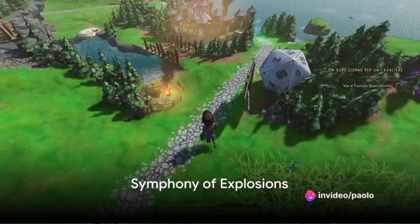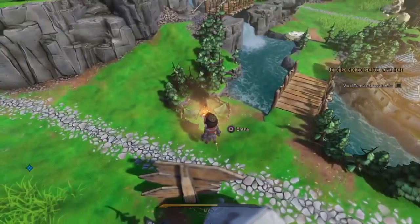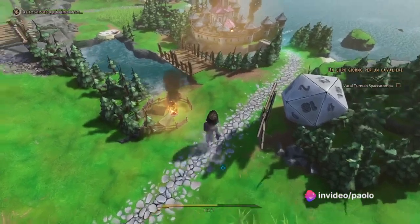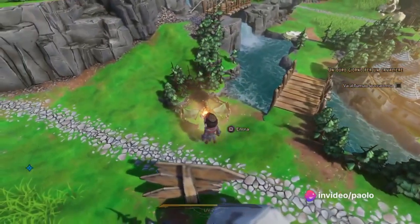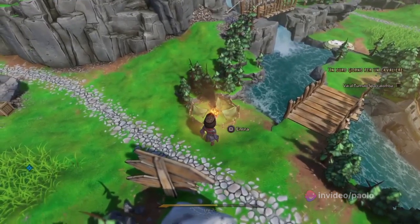Prepare for a symphony of explosions. Tiny Tina's Wonderlands offers a wide range of explosive abilities and weapons. Combine these with your elemental powers for maximum devastation. For example, launch a lightning-infused grenade into a pool of oil, causing a massive electrical explosion that engulfs enemies in a storm of destruction.